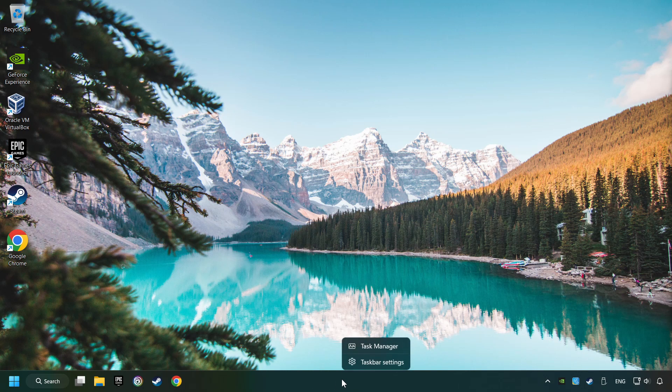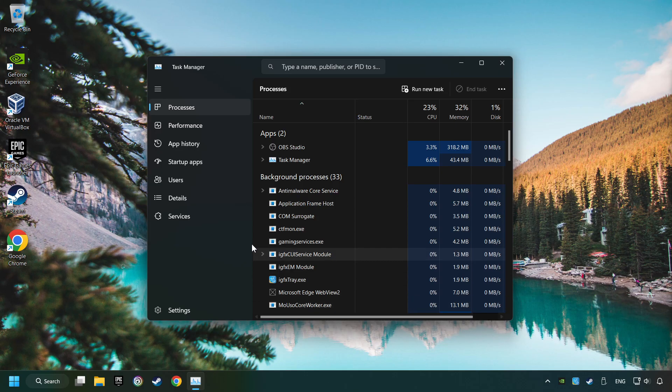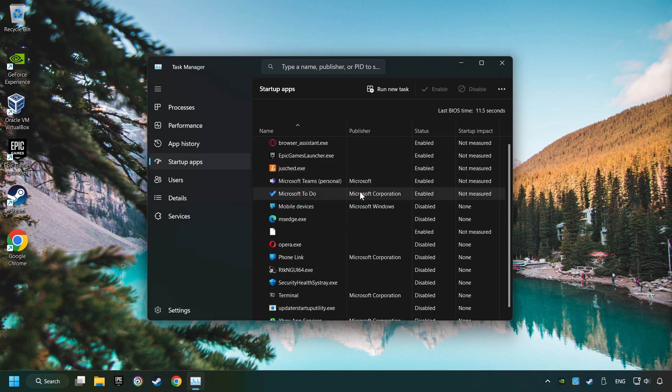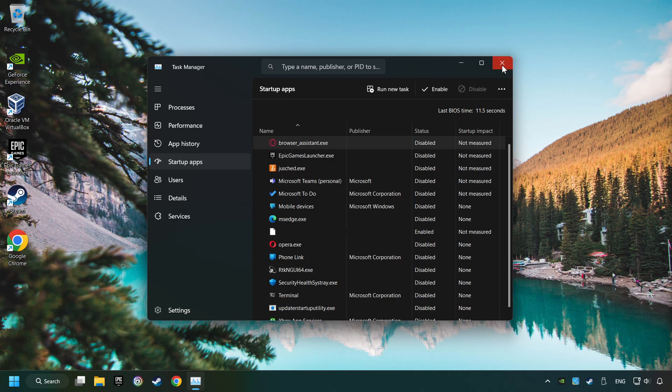Right-click on the taskbar and open the Task Manager. Then click on Startup Apps. Disable those apps that you don't use very often. Then close the Task Manager and restart your computer.